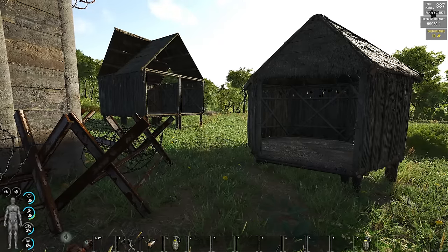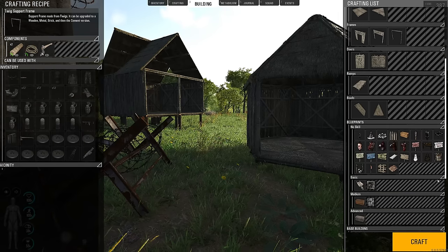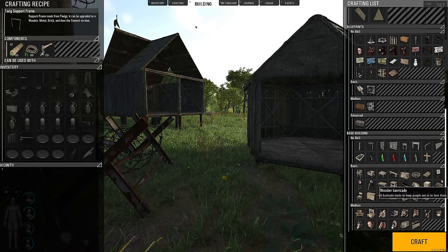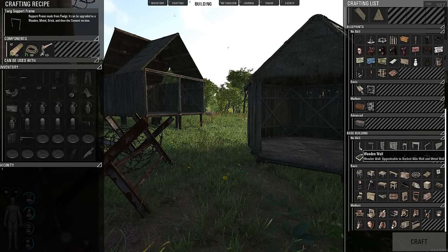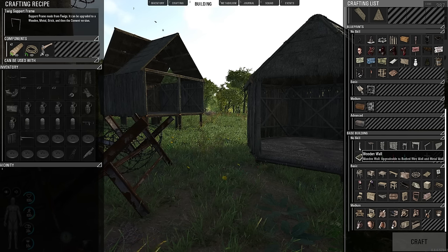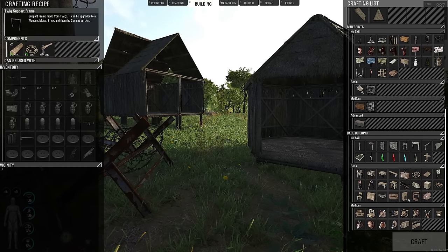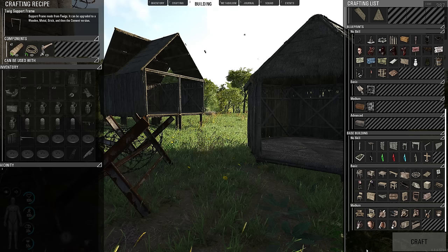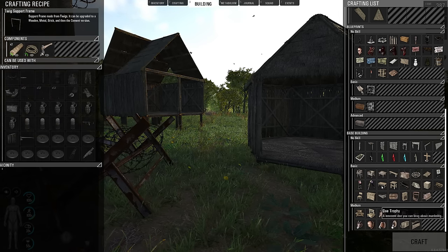The first thing I want to say about modular basebuilding is before the 0.8 update, we just had from year down to year. We've basically got everything we had. You are still going to use a wooden wall for your outer perimeter. You are still going to use wooden platforms, the single door, the double door, the airplane door, the towers.